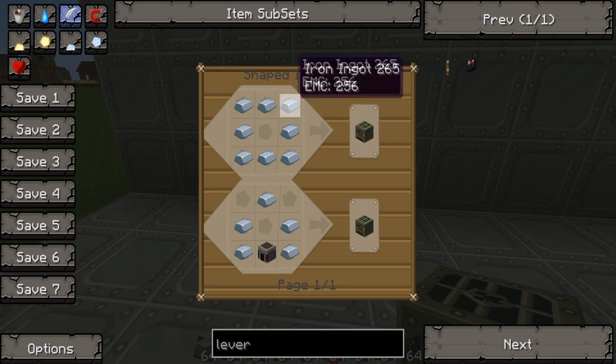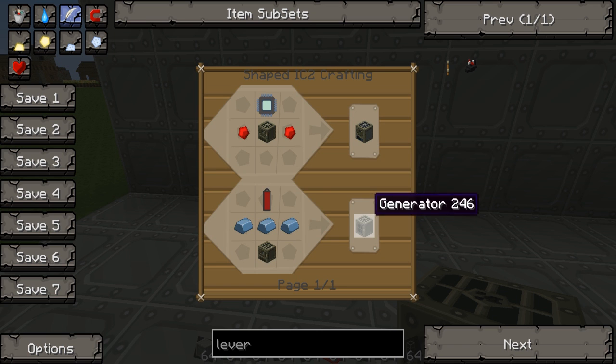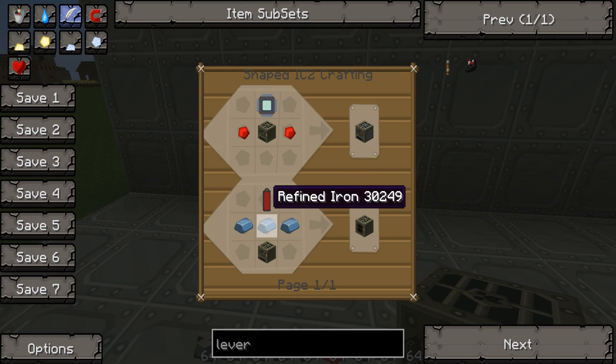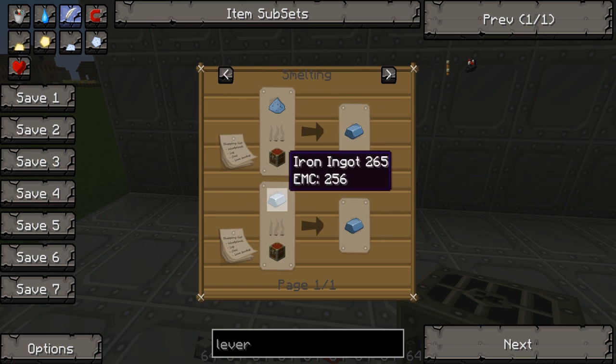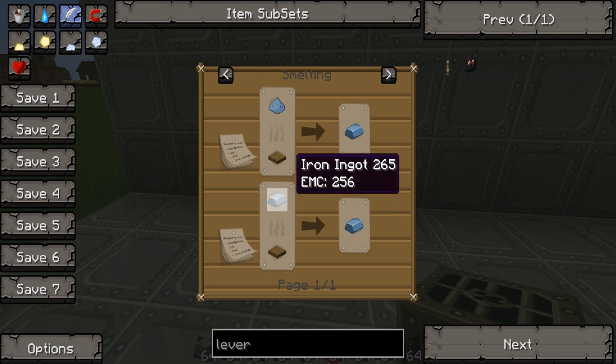An iron furnace you make with iron like that, or a cheaper way: you put 5 iron like that and a furnace underneath. For the generator you need refined iron — you just smelt iron ingots and then you get a refined iron.